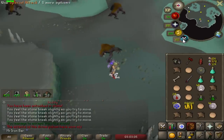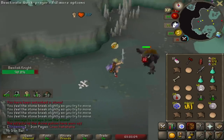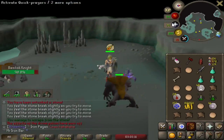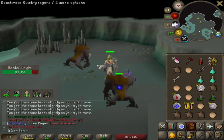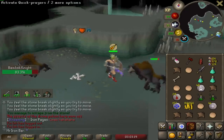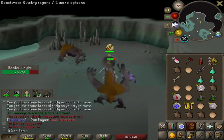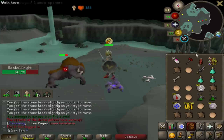I'm just SGS spec-ing for prayer points at this point, not even for food, because Bones to Peaches is easily sustaining my food. I love SGS for sure. Once you are confident that you have the monsters' aggro, you can definitely melt the SGS spec — it's insanely good here. Highly recommend it, especially in this spot. This spot has a really good de-aggro zone.